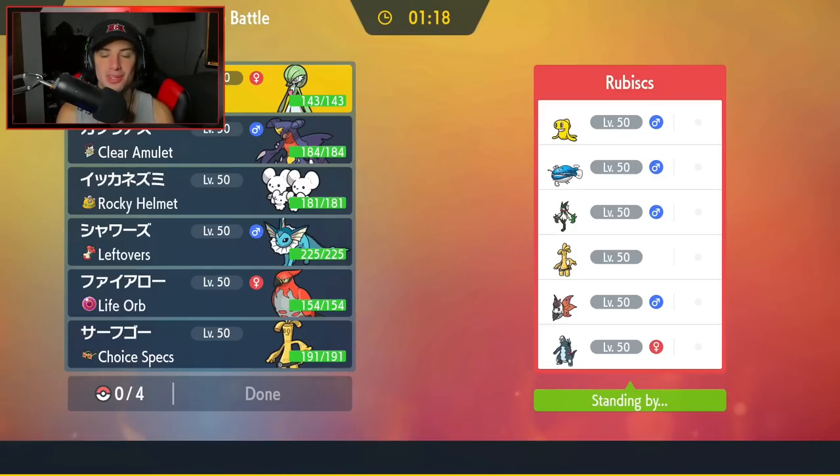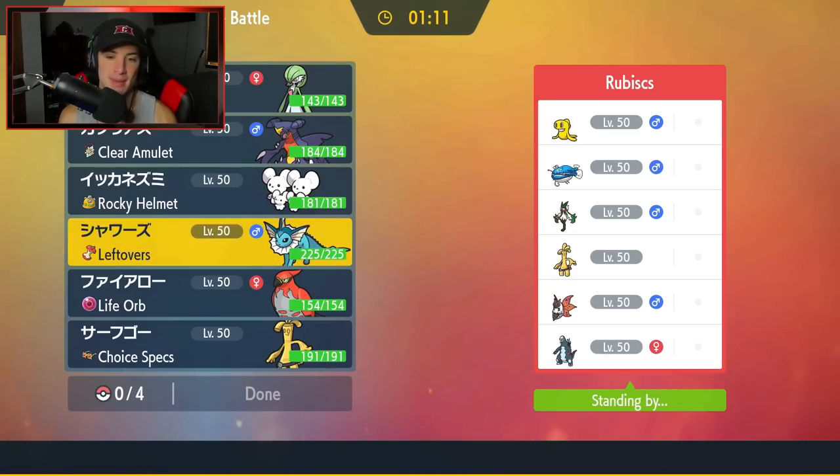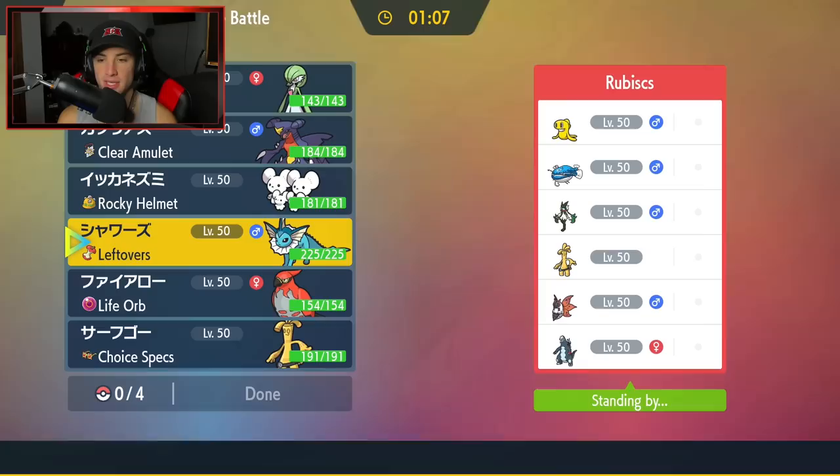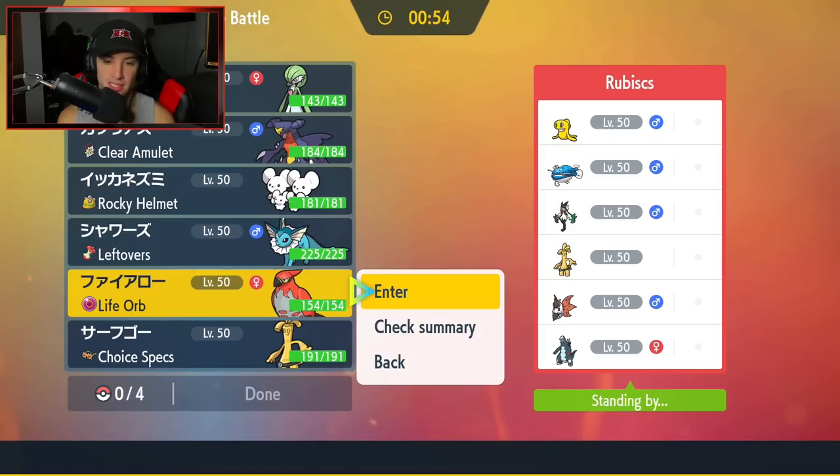Hopping into our second battle — we're going up against a Dondozo and Tatsugiri team, which means Vaporeon is getting some love in this battle as our Dondozo counter with Haze. They also have Maushold, Gholdengo, Baxcalibur, and Volcarona. I like Talonflame for speed control and straight-up attacking, so I think I'm going to lead with Talonflame in this battle.